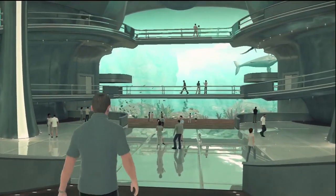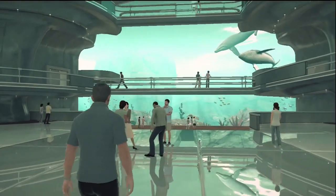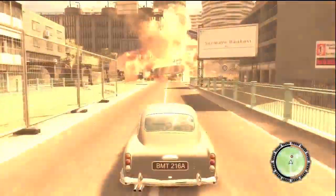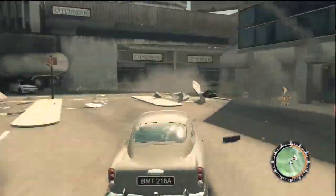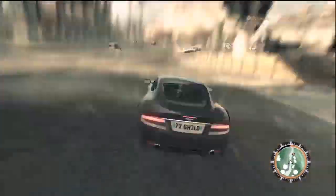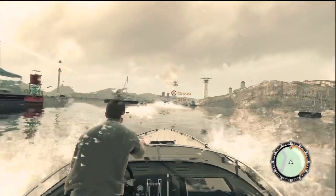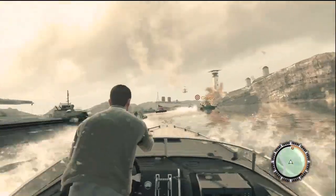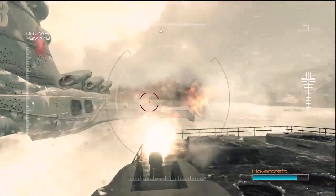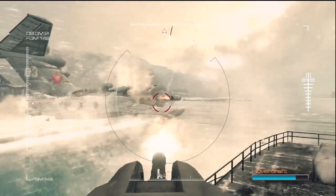The game comes from Bizarre Creations, the guys behind Project Gotham Racing and Blur. So you know what that means — cars. Most of the levels end with some type of vehicle section, usually with Bond's iconic Aston Martin. But sometimes you get to take a speedboat for a ride. They're mostly just chase scenes because your path is linear, but they're a nice diversion and they look impressive.